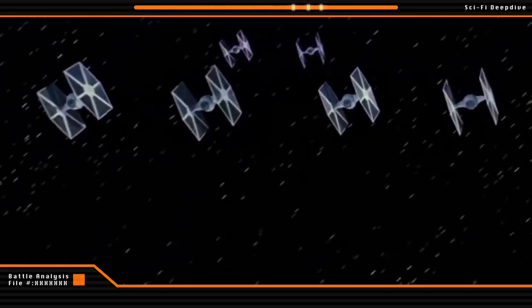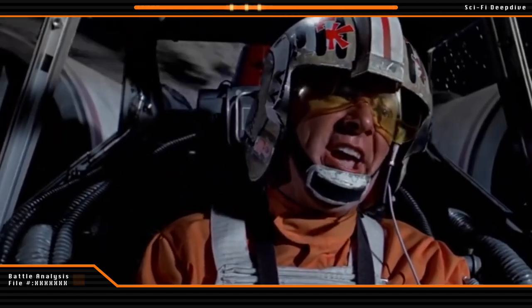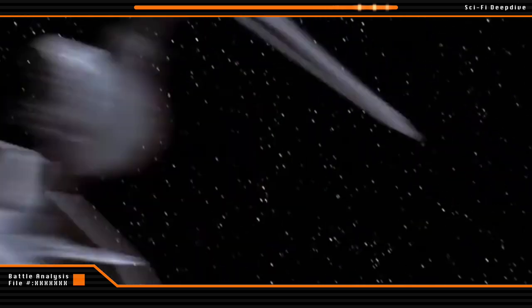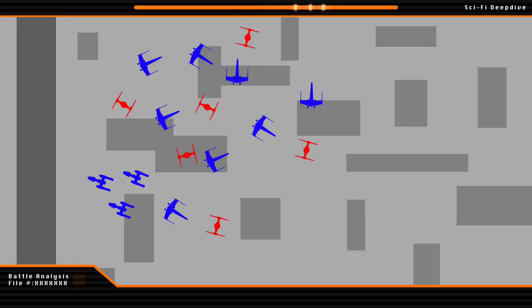Ultimately, the arrival of these TIE fighters resulted in a large dogfight ensuing over the surface of the battle station. However, the fight slowly crept closer and closer to the base of the trench, and eventually a trio of Y-Wings from Gold Squadron were able to break off and begin their attack run.